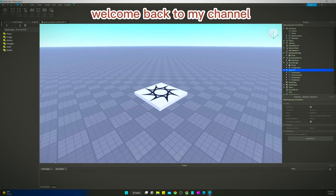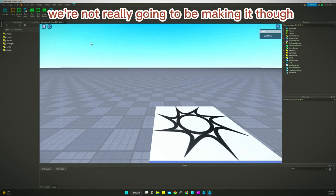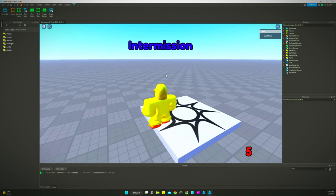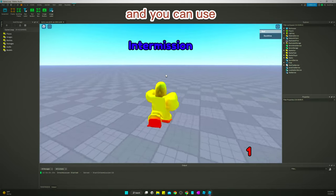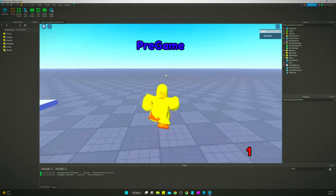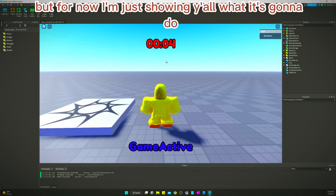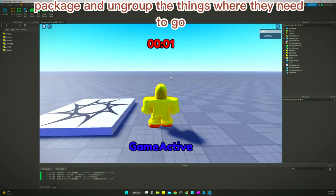Welcome back to my channel. In today's video we are going to be making a game loop — we're not really making it though, we're just downloading and importing a package that I've already made for you guys. You can use it and tweak it to how you want. We'll go over how to do all that later on in the video, but for now I'm just showing y'all what it's going to do once you import the package and ungroup the things where they need to go.